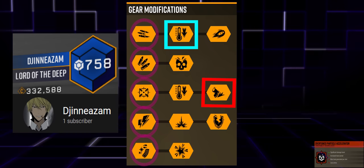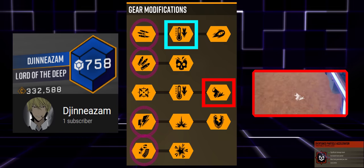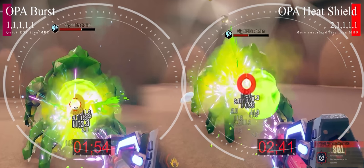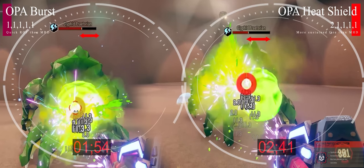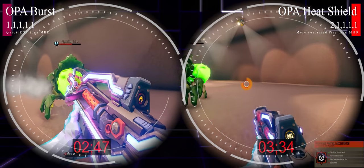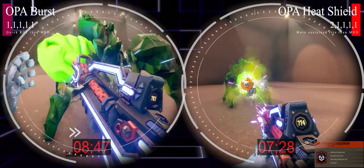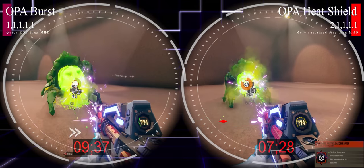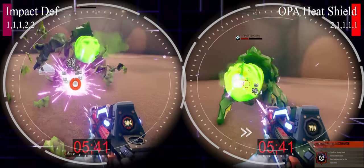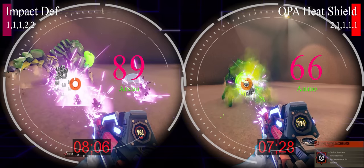There's also potential to skip Custom Coil Alignment at tier 3 and take Hot Feet instead, using manual heat dump to get in and out. Comparing burst fire versus Heat Shield at tier 1 against a praetorian: burst gets that damage across in under 2 seconds, but the sustained build does more total damage and actually kills the praetorian quicker — with the exact same ammo. Looking at Impact Deflection versus OPA on a praetorian it's pretty close, but OPA takes it down quicker and with less ammo.